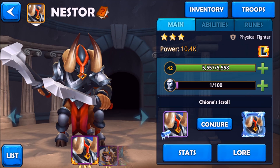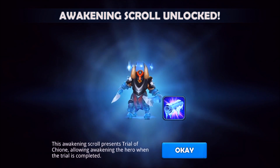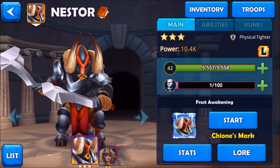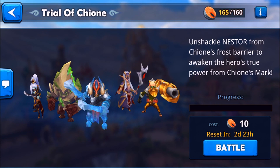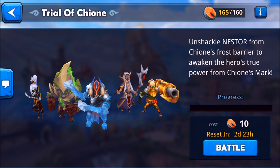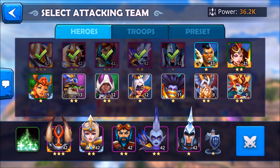You click Conjure and your hero will change — he becomes very icy, lots of ice effects. Awakening makes your hero stronger. It says 'Frost Awakening' — you click Start. It says unshackle Nestor from a barrier and awaken the true hero. You have two days to battle him, and if you win, he will be awakened.